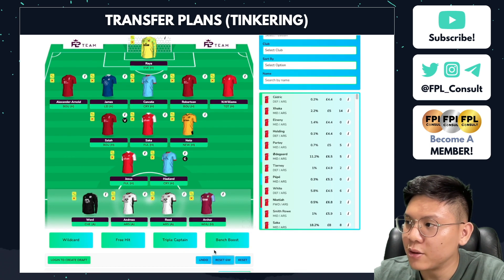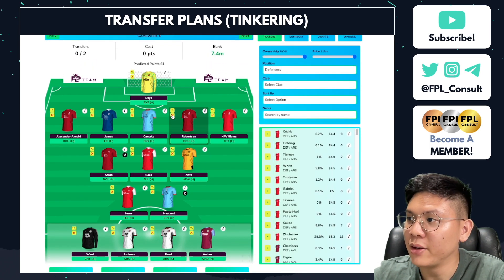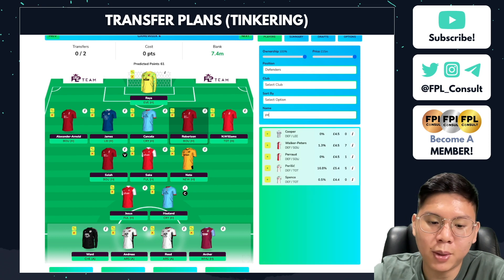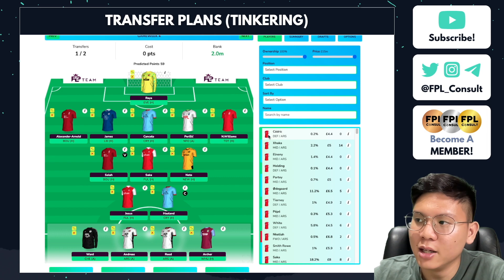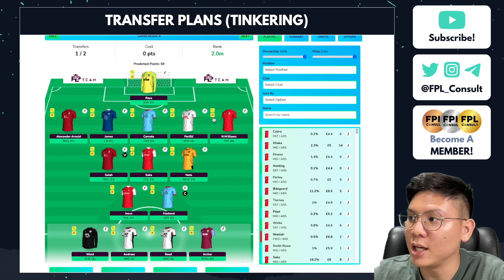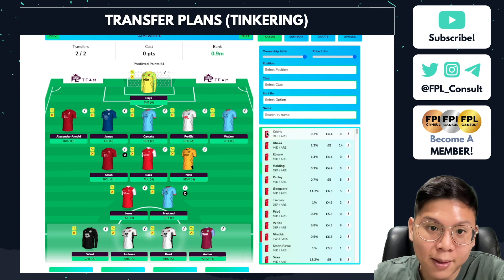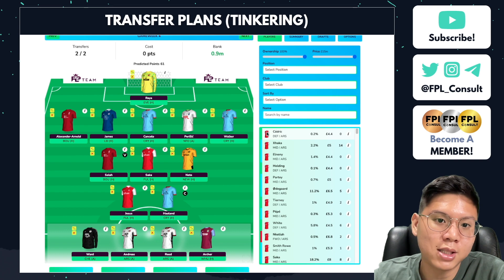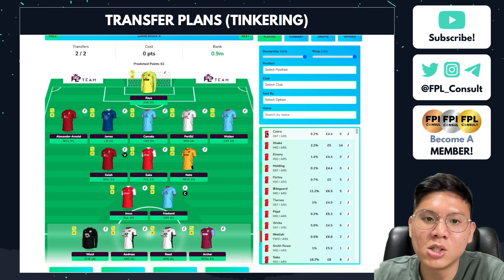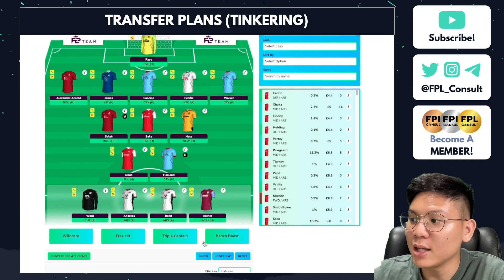Another move I'm considering is downgrading Robertson to Parisage — depending on whether I get the feeling he'll start consistently — and then upgrading Neko Williams to Kyle Walker. This is a good combination because I'd be jumping in early on Parisage and also getting Walker's clean sheet potential from Man City. I like the look of this move.